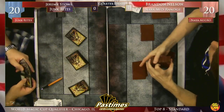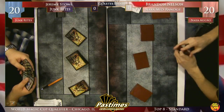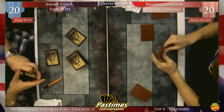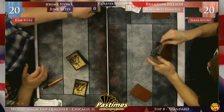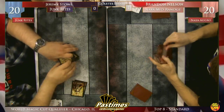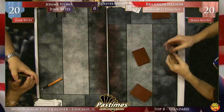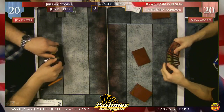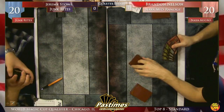Jeremy looks like he's getting rid of his Obzedat, his Restoration Angels, Mulch, and his Garruk. It looks like he's bringing in the Fiend Hunters, Sever the Bloodline, Voice of Resurgence, and Abrupt Decay. That's a large amount of cards to bring in for a matchup. I think he's probably played this matchup at least once today - maybe they've even played before. He doesn't think it's a good one because he brought in a lot of cards, unless there's just a bunch of cards in his main deck that just don't interact with an all-creature deck.